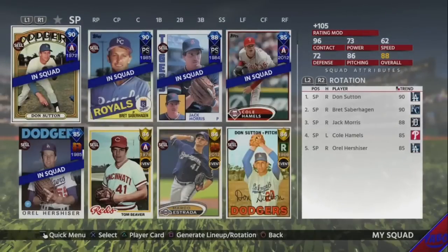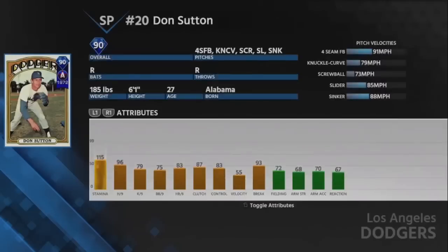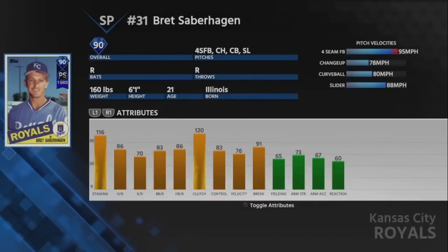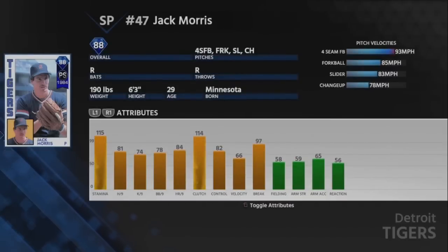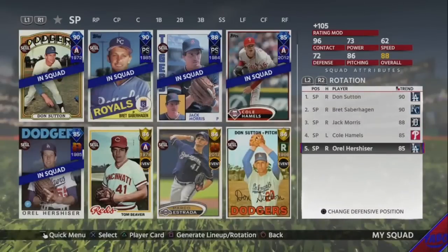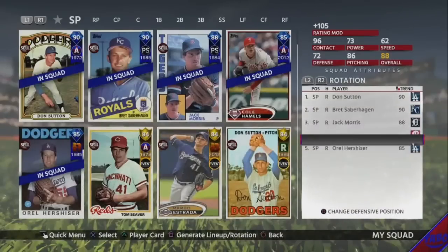Let's look at the rotation. We got Sutton and Saberhagen as our top two, both 90 overall. Sutton's really good, his screwball's stupid filthy. Saberhagen's pretty darn good too, throws pretty good for the speed, good changeup curveball slider mix. Jack Morris is pretty darn solid, great clutch, good stamina, doesn't throw overly hard. Cole Hamels is really solid — you get him from the first conquest, he's a really good pitcher. And then Orel Hershiser as well — I don't love him, I might get another guy, but that's what I have for my rotation right now.